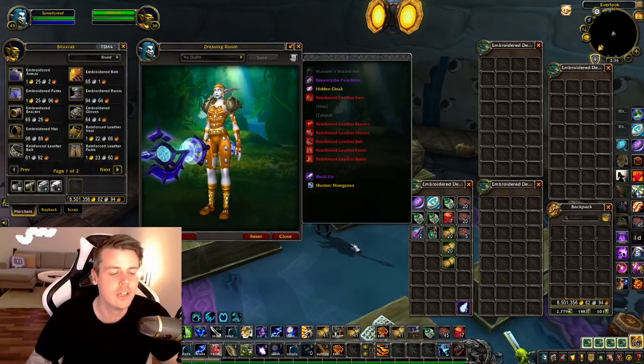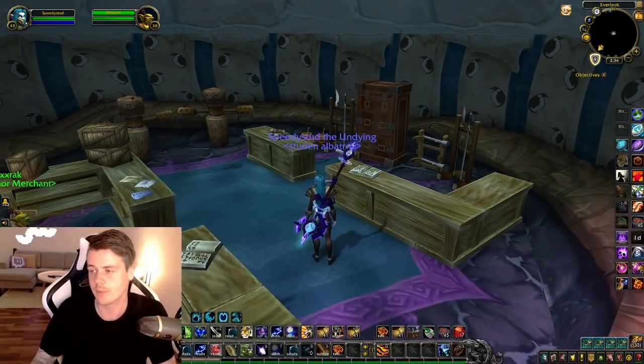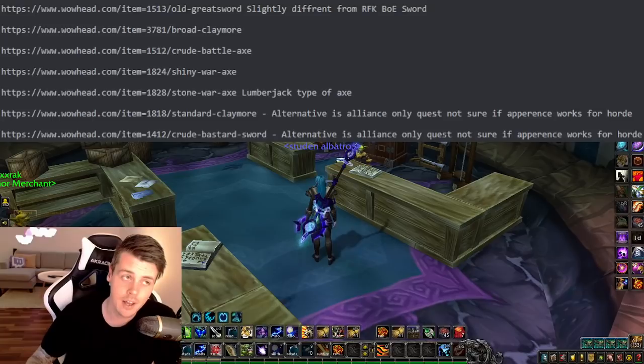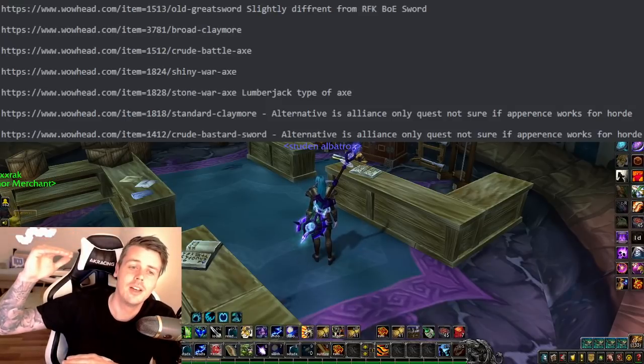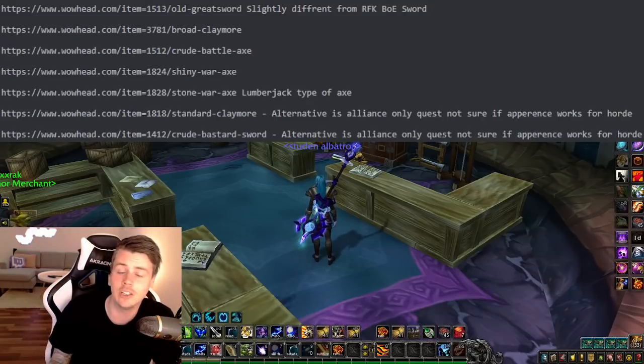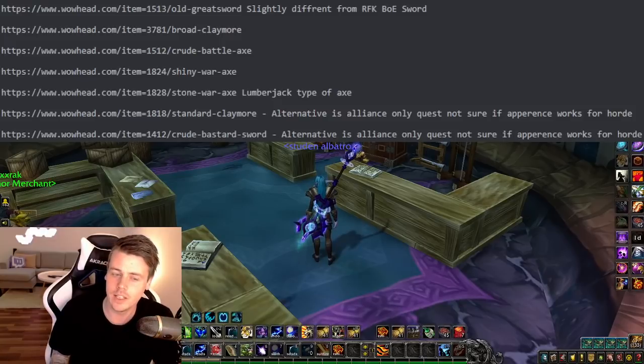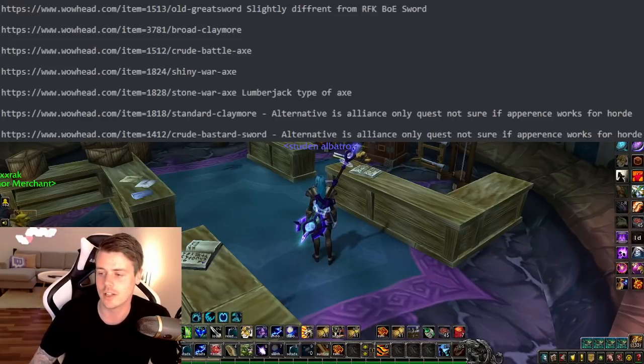You just restock them whenever they sell. Besides from these vendors, I want to talk about a suggestion made by Phoenix, who told me to check out these items — a list of items that I personally don't think is worth farming, because the majority can drop from a huge variety of mobs. But they have something in common: they don't share the appearance with any other items, or the alternative is Alliance-only quests, and it's not even sure if the appearance works for Horde. These are your typical items you can buy for a couple of gold each on the auction house, so I'm going to link this list of items down below.